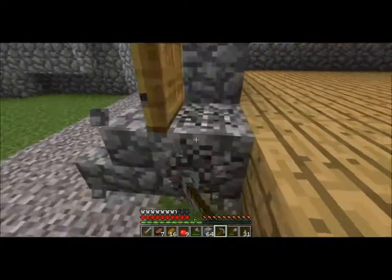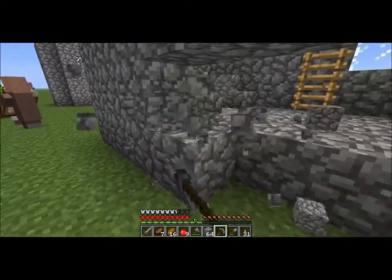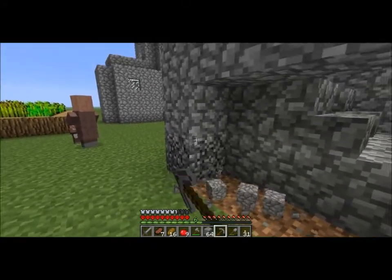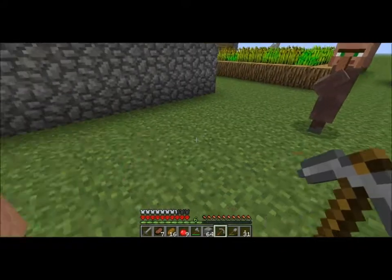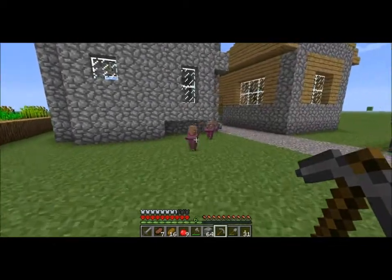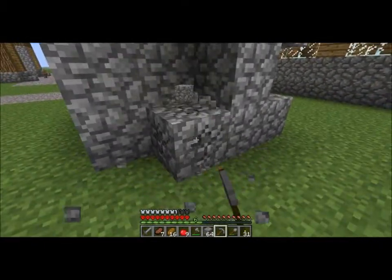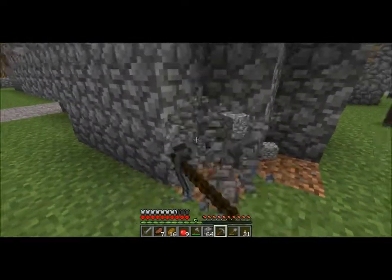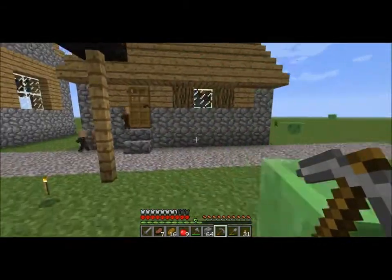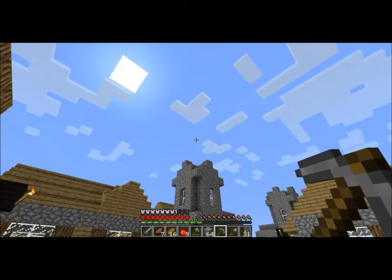The next challenge could be — you guys suggest something for me to build out of a material that's obviously obtainable in the flat world map generation type. Whoa, it's a tiny tiny blacksmith, and a tiny priest — there's a couple of tiny priests. They are just going wild here; it's the summer of love in this village. What do you guys think the future should be for the hardcore flat world challenge? Should I complete this challenge with my life intact?